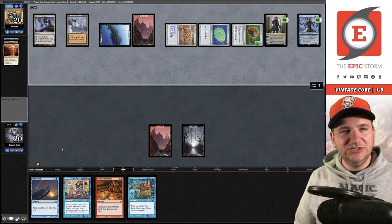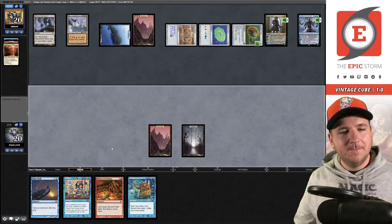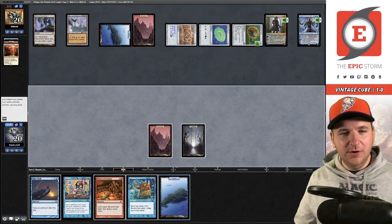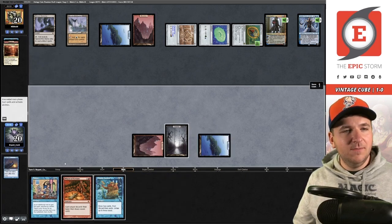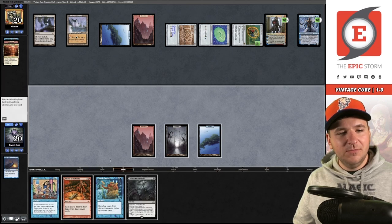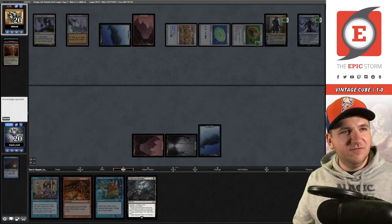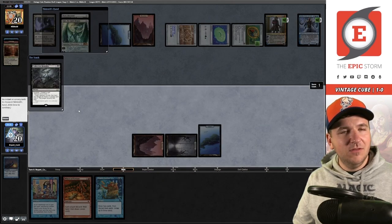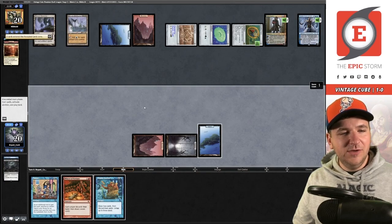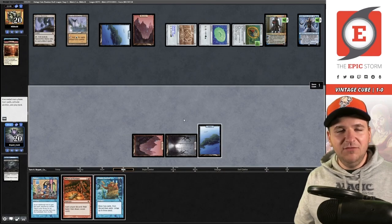Draw — step one. Time Walk. Come on, give me the Moxen. That doesn't do anything here. Let's just look at their hand. They Karn Liberated me — yeah, they're going to Karn me. Let's just go to the next game — I've lost that one. That was brutal.